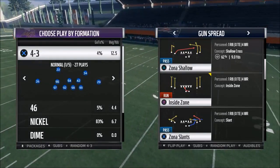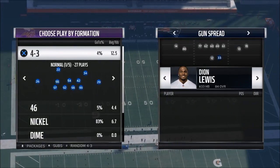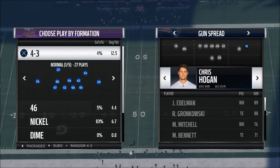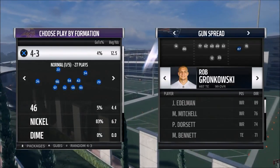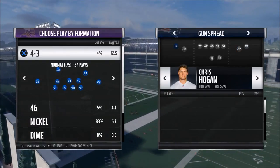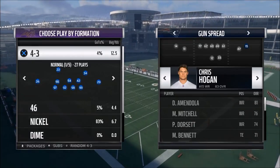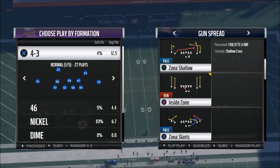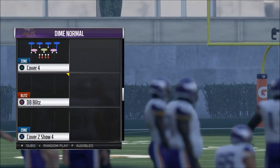The play that I come out in every single time is Zona Shallow. I think it gets a lot of things done. If you're using the New England Patriots, they're perfect for this scheme because they have so many players you can plug in. You want to put Gronk at the right slot - that's where you want him. You can sub in Julian Edelman into the slot, or put Danny Amendola on the outside. Most defenses are going to come out in a nickel, but they should be coming out in a dime if playing to that package.